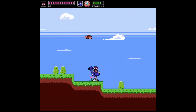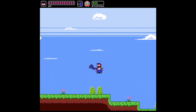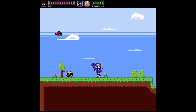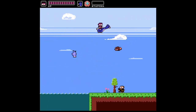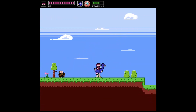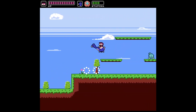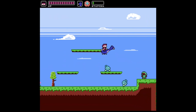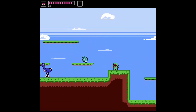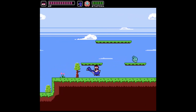I can only fly as much as I have stamina, which you can see up in the UI. If you stomp on an enemy, you get a pip of stamina back, and if you stand on the ground, you also get your stamina back. I got knocked off my bird, but since this bird is mine now, I don't need to sneak up on it anymore — he's just around and he'll wait for me.